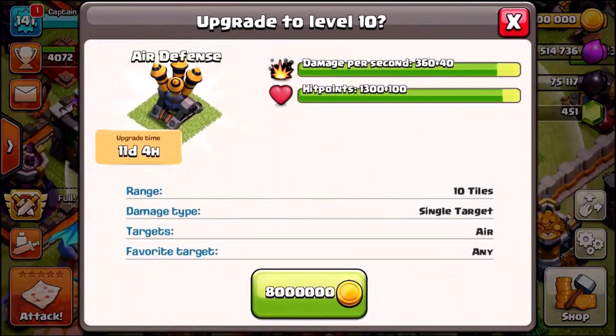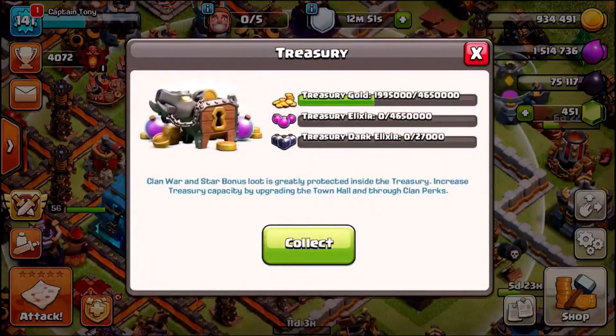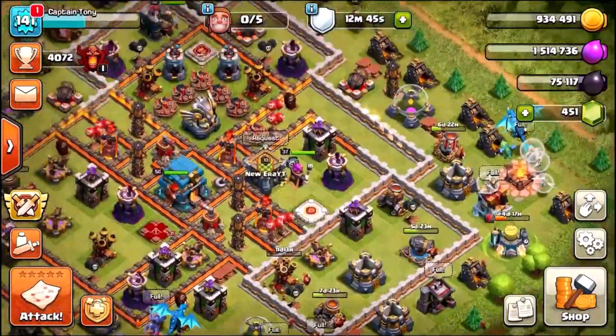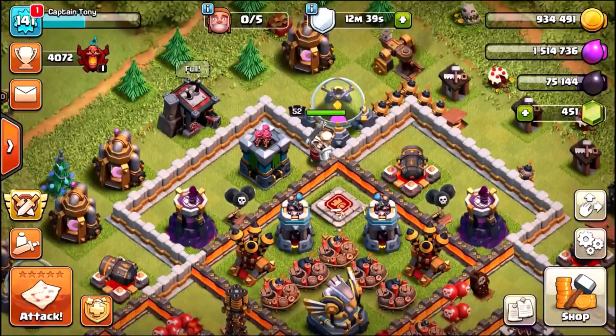Let's drop 3.2 million gold on a wall and then upgrade this air defense — this is going to be our first level 10 air defense. It's an 11-day upgrade, so that's quite a while. We now have zero loot inside our storages — just a tiny bit of gold left in the treasury, which we'll let sit there. Now it's time to farm up these storages once again.